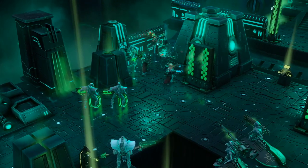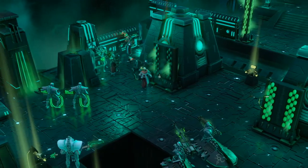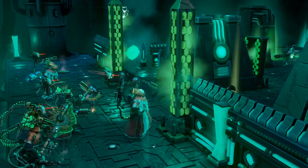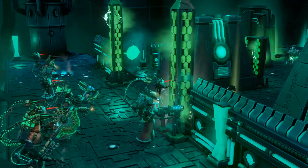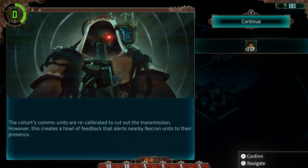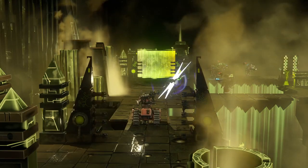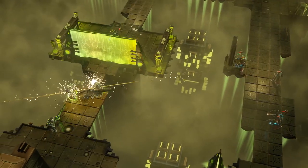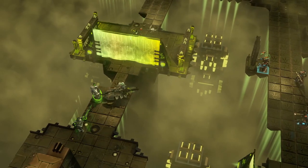There is, however, a mechanic that is very unique to Mechanicus — this is the cognition point. Cognition points are acquired in many different ways, either during encounters or in the exploration map. These points allow tech priests to move above and beyond by activating their most powerful weapons and abilities, allowing them to move faster and more often.